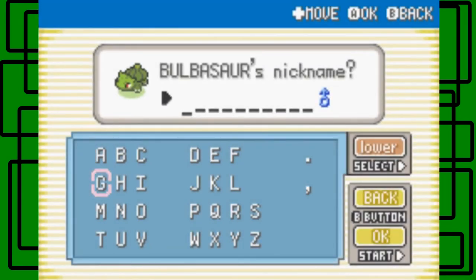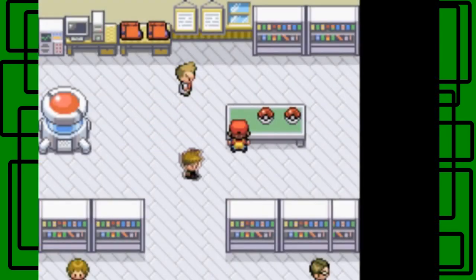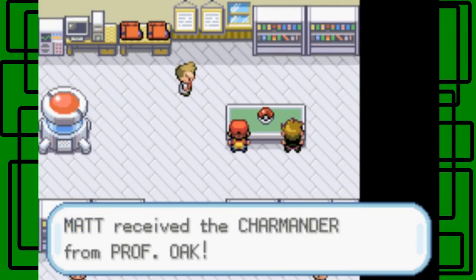Do you want to give a nickname to this Bulbasaur? Yes, I do actually. I'm gonna name it Giant Green. I couldn't really think of anything — I'm happy with this nickname. It might be really silly, but he's gotta become a giant Venusaur and he's green. So I just want to name him Giant Green. I'll nickname all my Pokémon in all caps. Okay, I'll take this one then — and Matt uses the Charmander from Professor Oak.